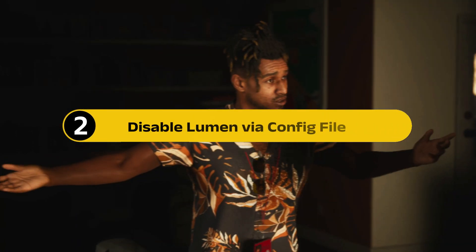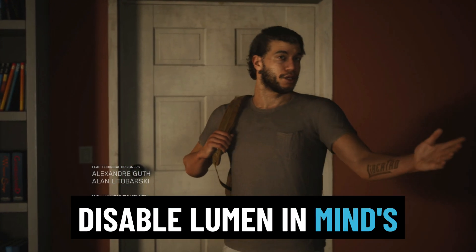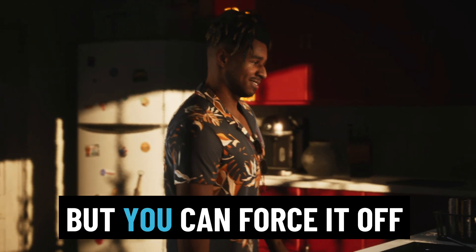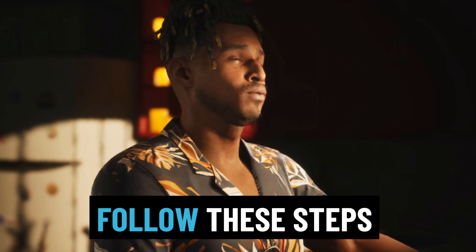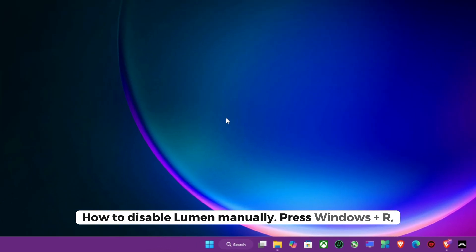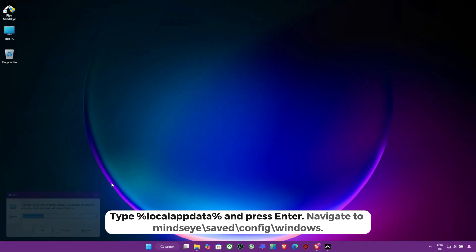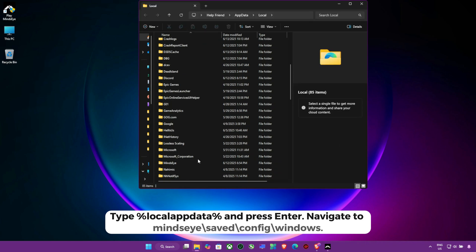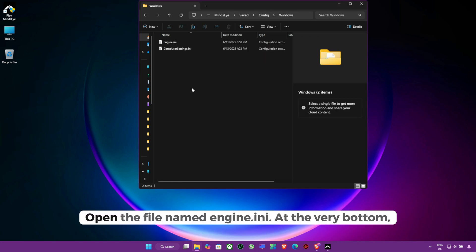Step 2: Disable Lumen via config file. There's no direct option to disable Lumen in Mind's Eye's in-game settings, but you can force it off through the game's configuration files. Follow these steps carefully. Press Windows + R, type %localappdata%, and press Enter. Navigate to Mind's Eye > Saved > Config > Windows. Open the file named Engine.ini.